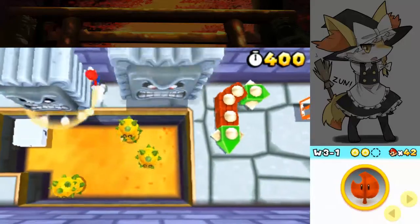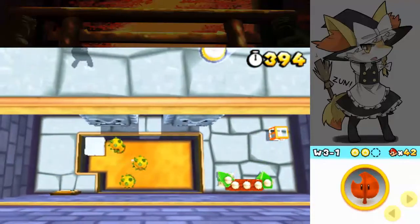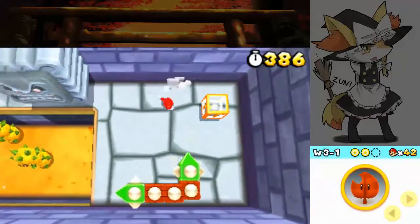I think the last star coin is between the two Thwomps here. There's definitely something there at the very least, but maybe that's just showing you progression for later, so we shall ignore that for now.